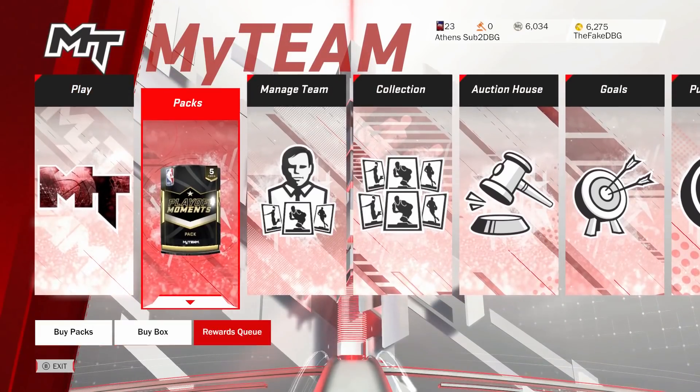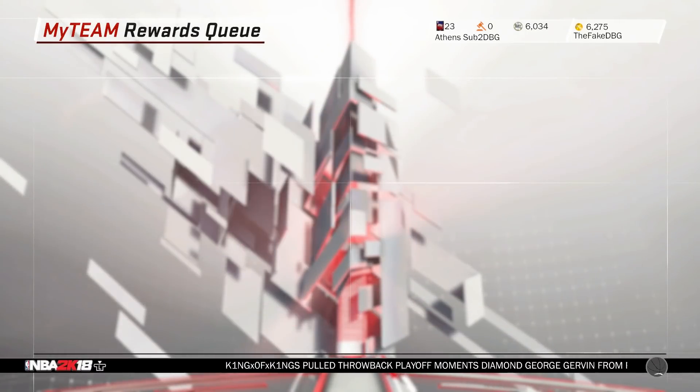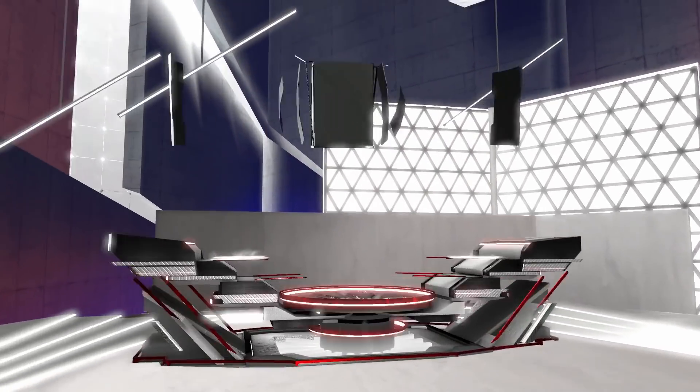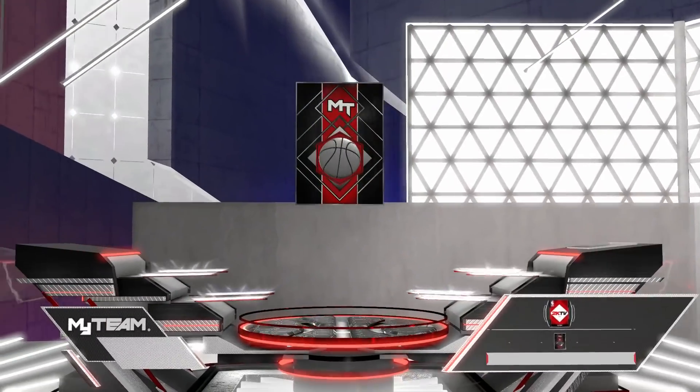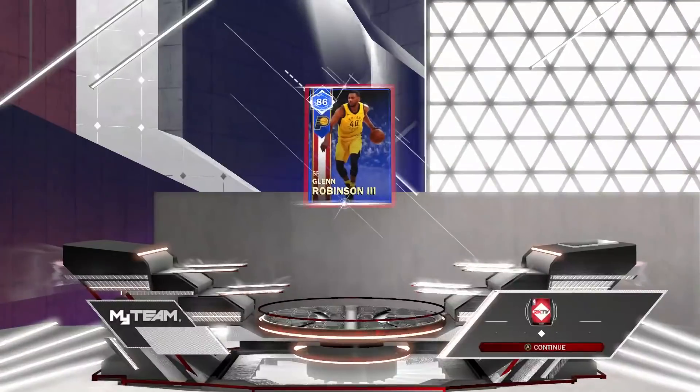Once you get the card, go into MyTeam and the pack should be there in your rewards queue. I will open these league packs eventually, but they're the initial start-of-year league packs where you can't even get moments cards - there's no point buying them at the start of the year. When you get it, it's a sapphire card - I think this is the second-to-last of these free sapphire cards.